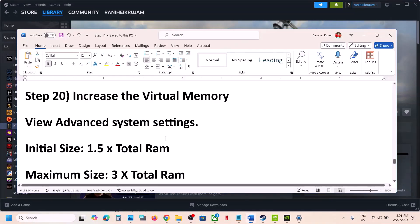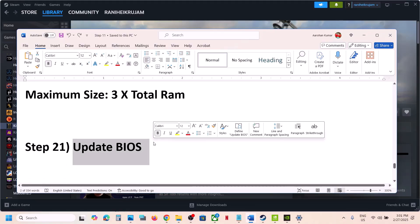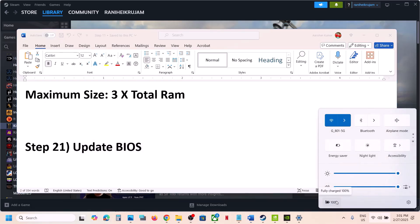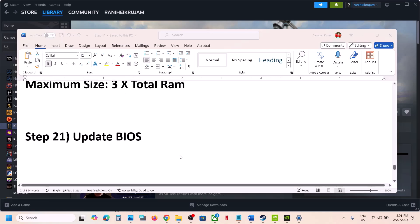The next step is to update the BIOS — this is important. Go to your system manufacturer's website. If you have a Dell, go to Dell's website; if you have Lenovo, go to Lenovo's website. Select your model number and update the BIOS. For laptops, make sure the battery is above 10% and the AC adapter is connected when updating the BIOS. After the BIOS update, log into the computer and launch the game.